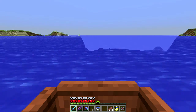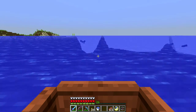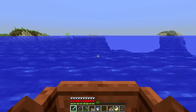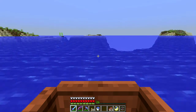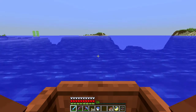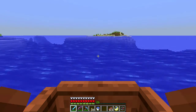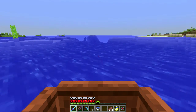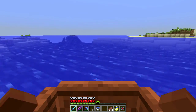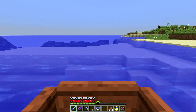I chose a seed where spawn is on a small island in the middle of a bay, and I turned on spawn protection so that I could build an iron farm at spawn and guarantee nobody was going to build there. I kind of want to build an iron farm there — I've never built one before. It's a lot of work and requires a lot of resources.